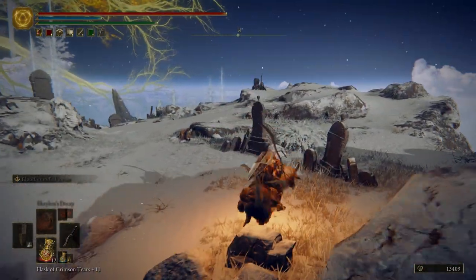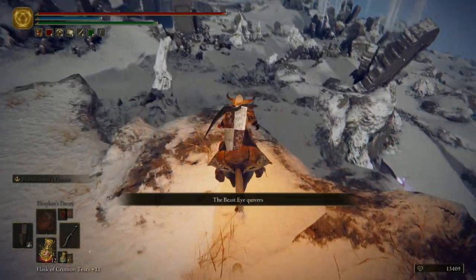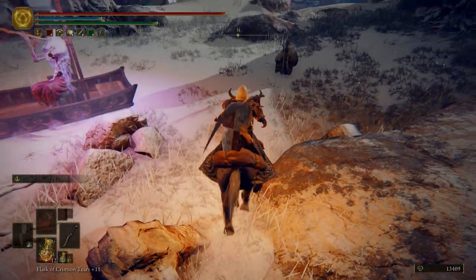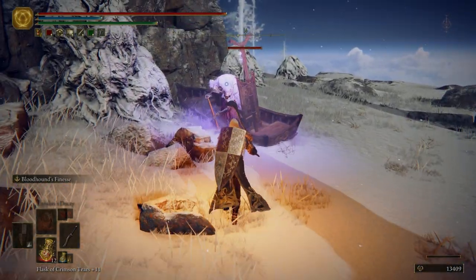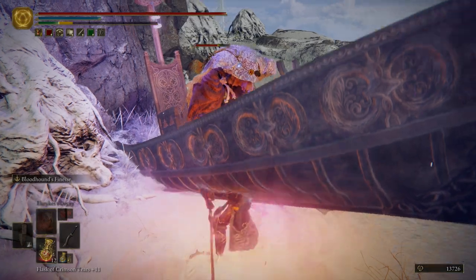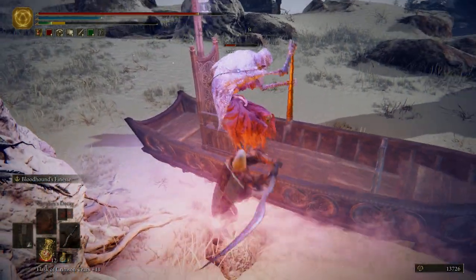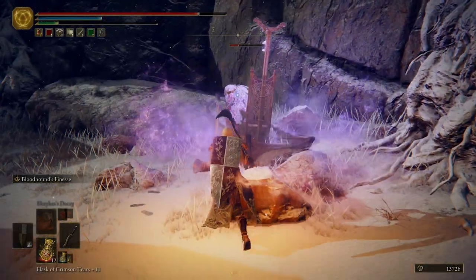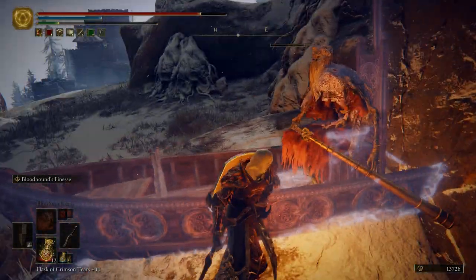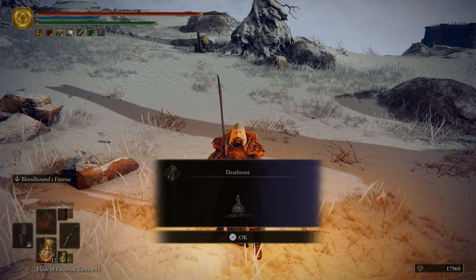Over here I like to hug the cliffside, and the reason why is because the Death Mariner summons in these big skeleton guys, so be careful of that. Right about here we want to hop down. Take out this snail first. After killing the Mariner, we get the Haligian's Steeple and a Death Root.